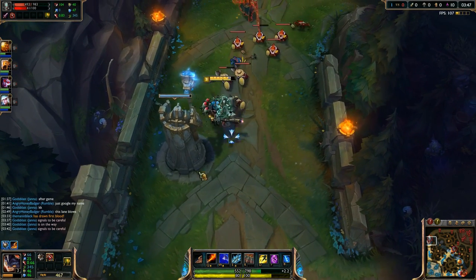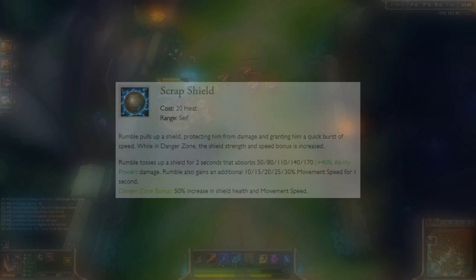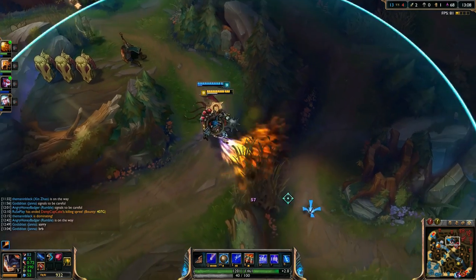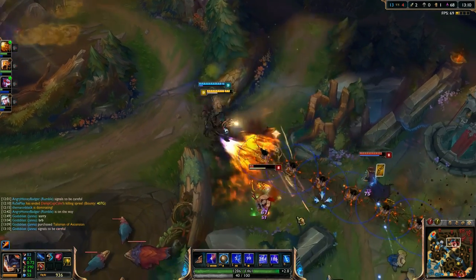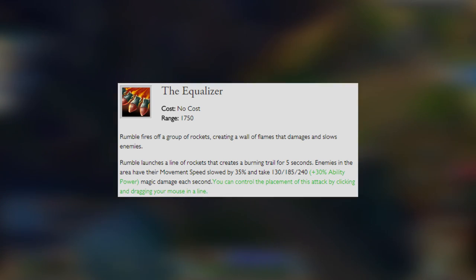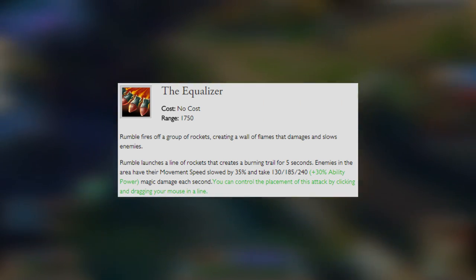At level 3, you'll put a point into your Scrap Shield and max this out last. Rumble pulls up a shield, protecting him from danger and granting him a quick burst of movement speed. While in Danger Zone, he gets a 50% increase in shield health and movement speed. And finally, we have his ultimate, the Equalizer, which has no cost. Rumble fires off a group of rockets, creating a wall of flames that damages and slows enemies while they stand on it.